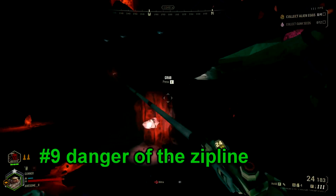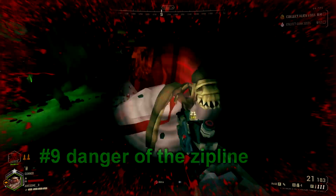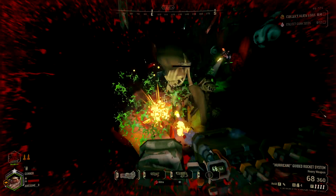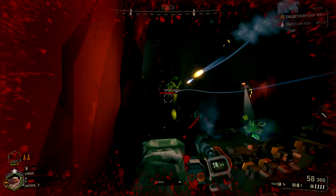Number 9. However, be extremely careful of projectiles. Things like acid spitters will target you more often, and when they hit you, they have a chance to knock you off, potentially causing you to fall down to your doom.